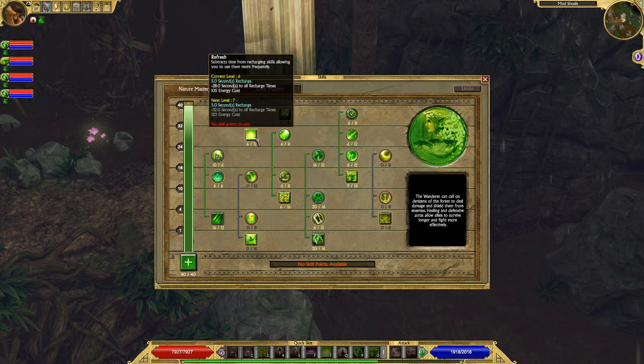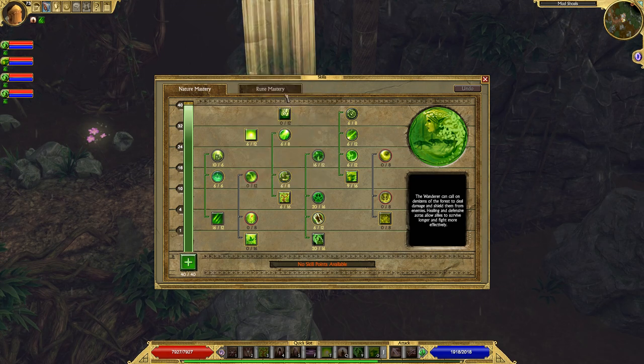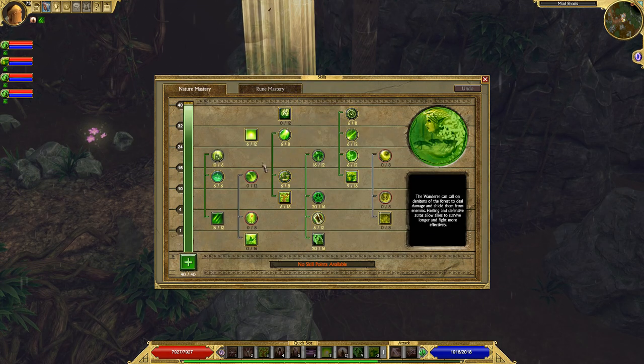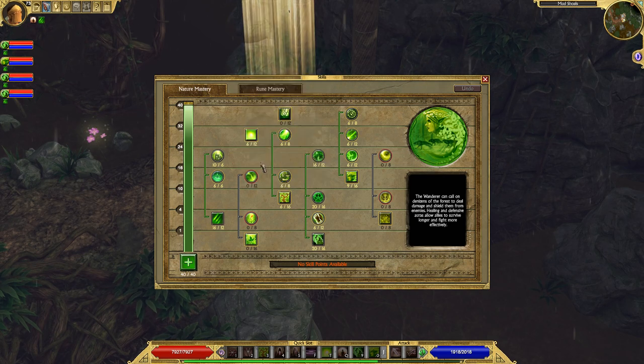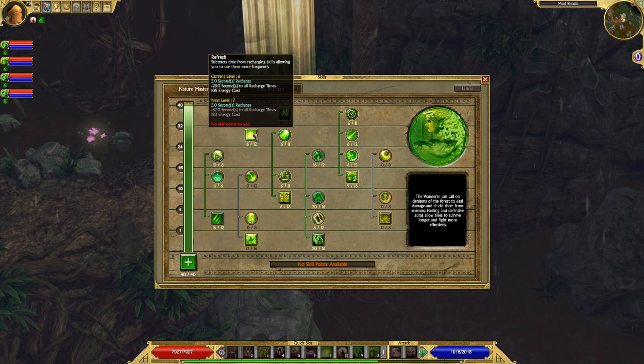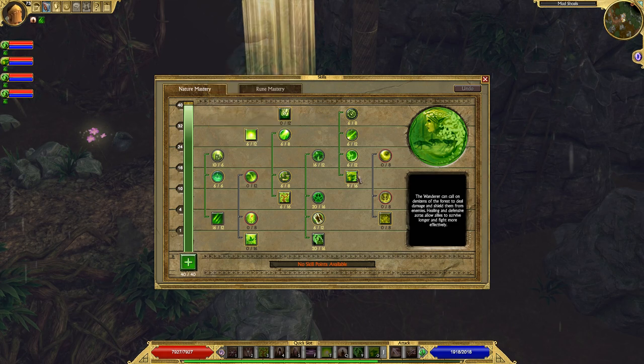Refresh is one of the optional abilities you can get with this build. It all depends on how much you want to spam Briar Ward and Guardian Stones in Rune Mastery. I personally don't use Refresh that much because I don't use Briar Ward and Guardian Stones every single fight. However, you could use them every single fight with Refresh — that's why it's optional. It would make you even more overpowered than you already are with this build.